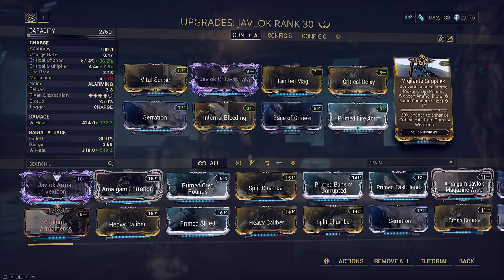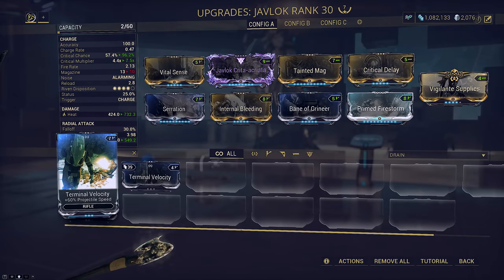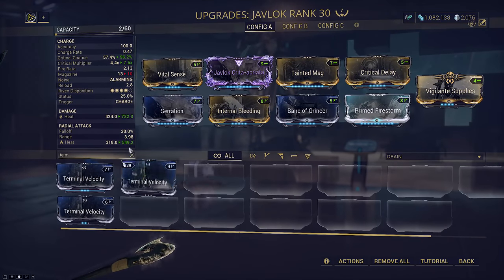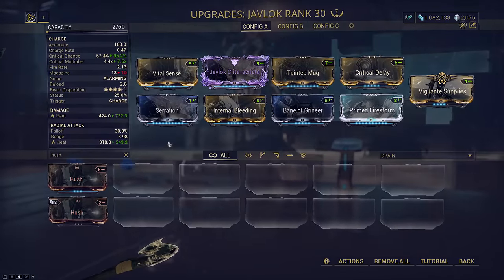Finally I chose to slot Vigilante Supplies in the Exilus. This isn't really mandatory but there aren't too many other options — except Terminal Velocity to throw it further, but it already reaches 50 meters without that, or Hush for stealth memes.